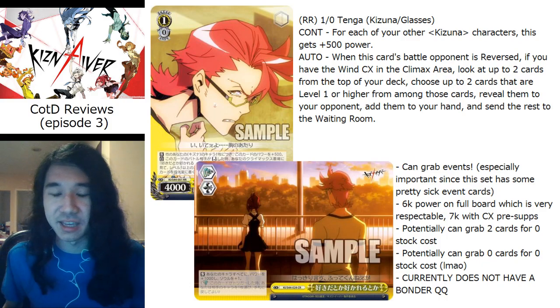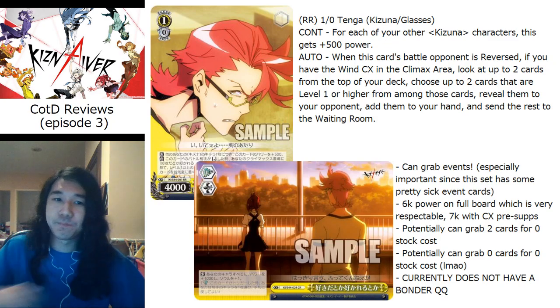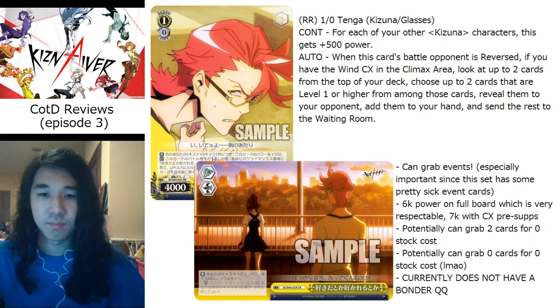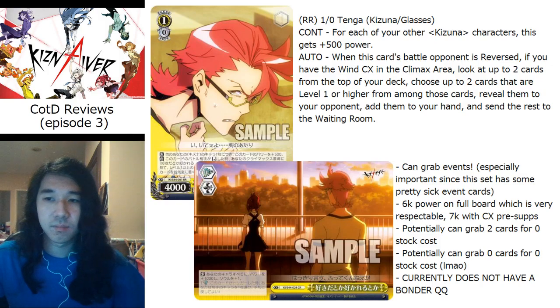The issue I've had sometimes — same as other climax combo decks — is needing to draw your Tengas and climaxes. Drawing into them is easier because you have so many ways to dig through your deck, and we also have an event coming up that helps. That's basically the only thing keeping Honoka in the game right now. If Tanga ends up with a bond, there's literally no reason to run Honoka because this is just insane.